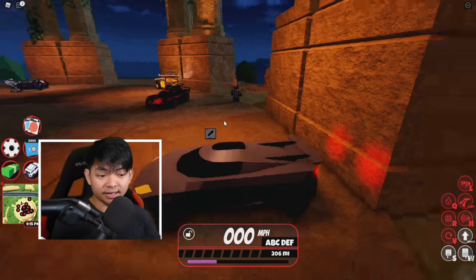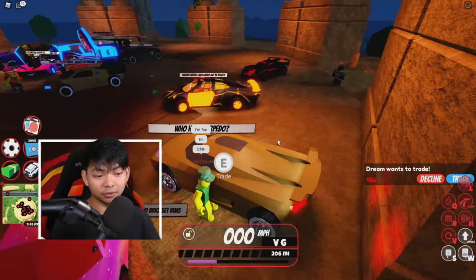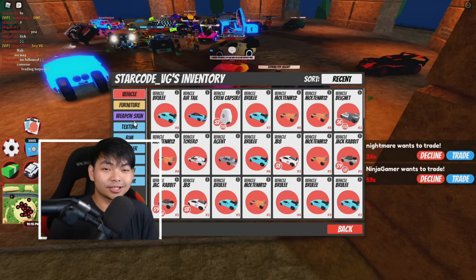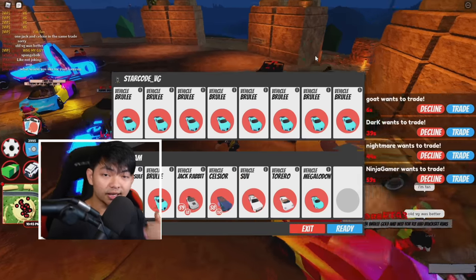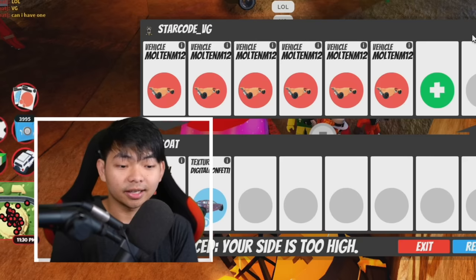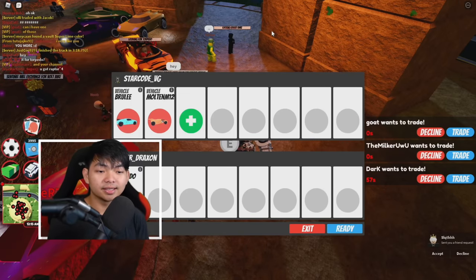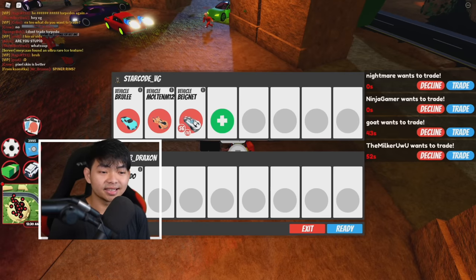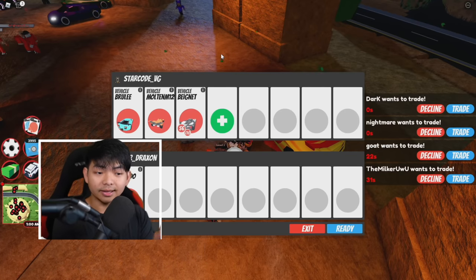Once you're in the game, there is a little pencil thing — you want to go ahead and type: 'Who have torpedo?' Just like that. Simple. You don't really need to put what you want to trade. I recommend you guys get some cars first. The first car I recommend is the Brilly — if you have the Brilly, you're gonna have a high chance of getting a Torpedo. The second car is the M12 Molten — this car can also get you a Torpedo. So a Brilly and M12 can get you a Torpedo. If you don't have the M12, you can also add the Big Net.